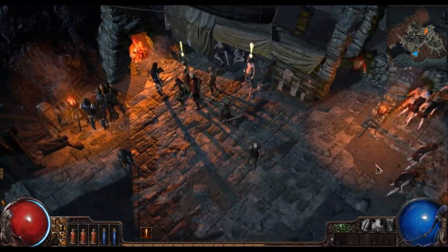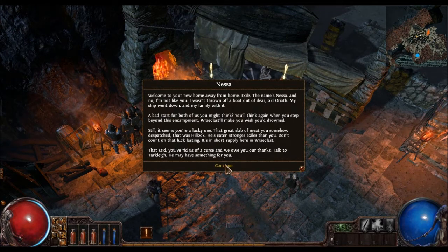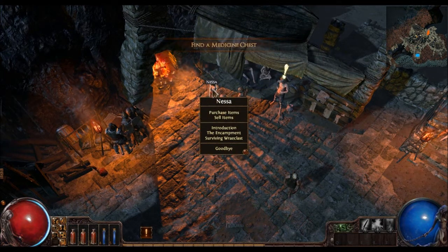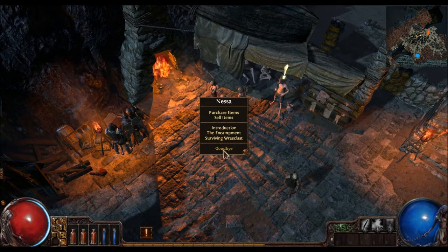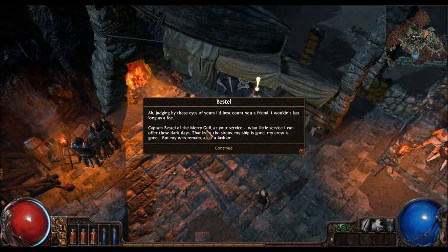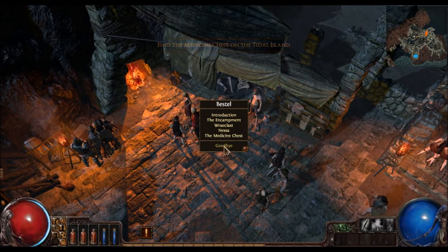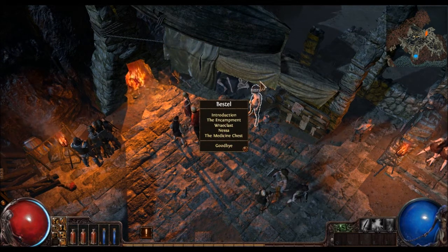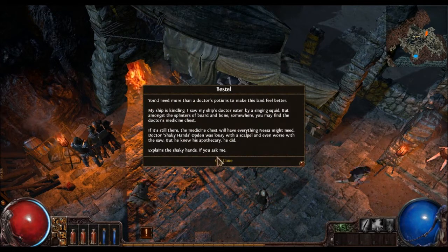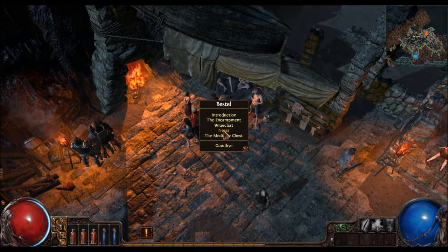These NPCs with exclamation marks want to speak to me - they've got quests or whatever. Nessa - I can purchase and sell items through her. She's the one I've spoken to to finish the first quest. Pestal here has given me a quest: Find the medicine chest on Tidal Island. If you skip through and miss something, you can go back through his discussion menu to see that last message about the quest.